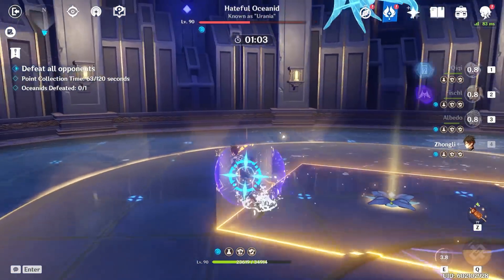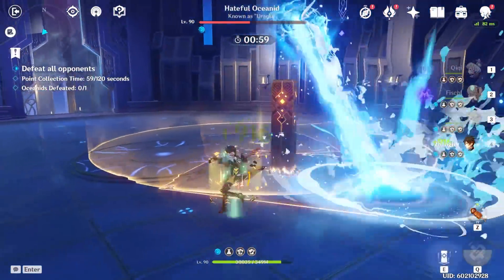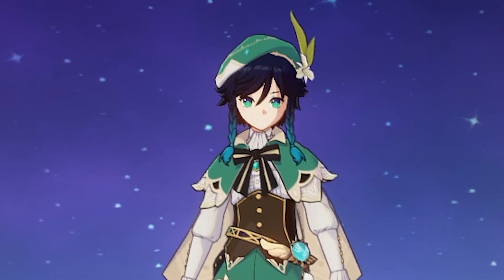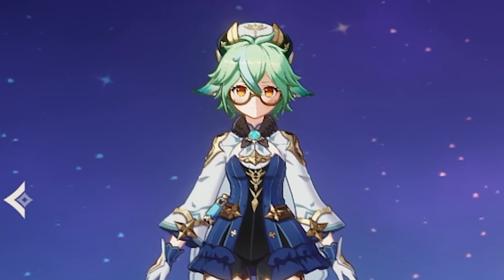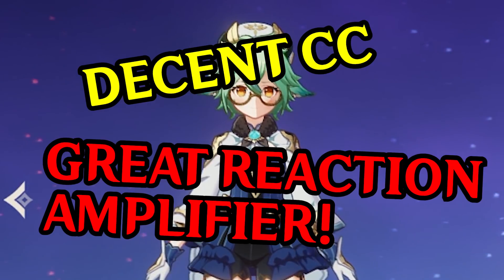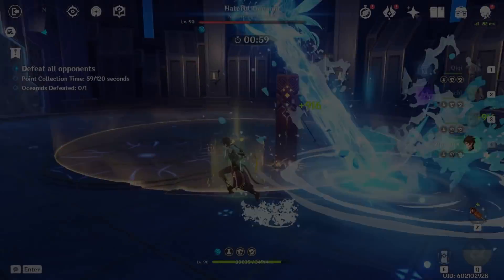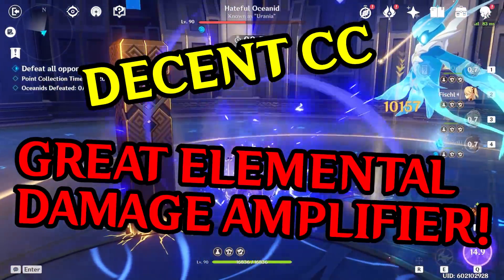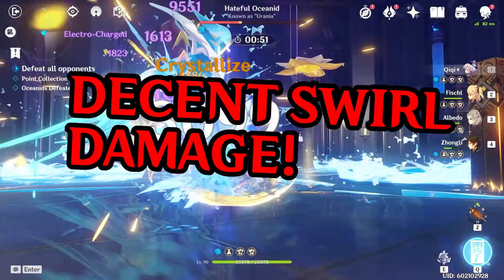There are a couple big reasons not to summon for Kazuha, and those are Sucrose and Venti. Sucrose, Venti, and Kazuha will likely have some serious role overlap, especially Sucrose. Sucrose has reasonable suction, great reaction damage amplification, and decent swirl damage output. Kazuha also looks to have reasonable suction, great damage amplification, and good swirl damage output.